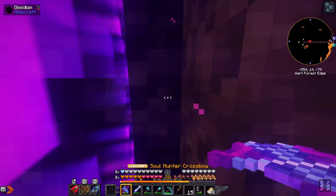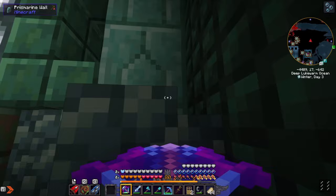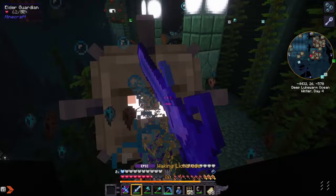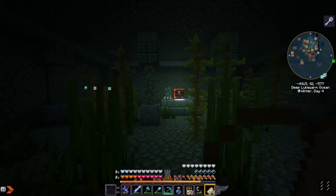We need a guardian eye and there was no ocean monument near our warm ocean, so we took our nether tunnels out underneath an ocean monument - which is a pretty good way to take these on. Except of course I got lost. Finally found my way to a room with a whole bunch of guardians and an elder guardian. I took him on with my looting sword to give myself the best chance of getting his eye, which we did.